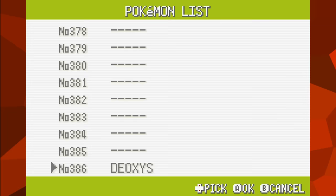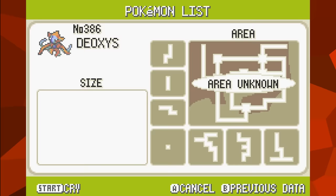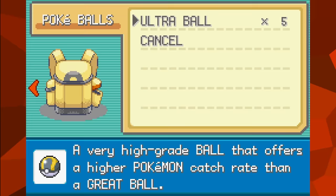A little oddity about Deoxys: if the player KOs it instead of capturing it, the Pokedex will show it as being seen in its proper form for the version it is in, rather than the Normal form that was just fought.